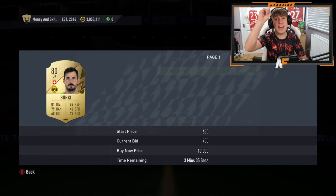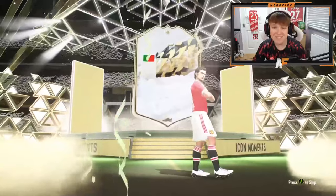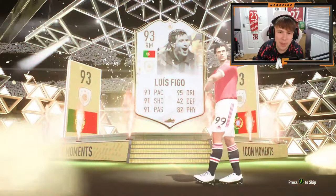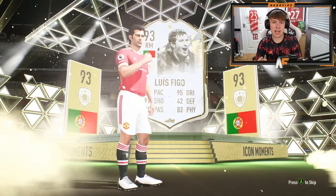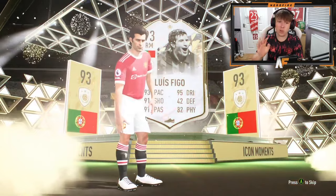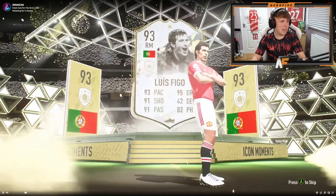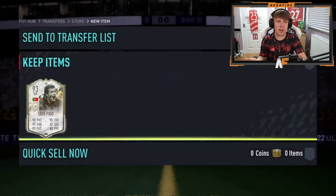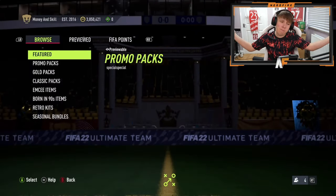All right, to end off the video we've got Aston's Icon Moments pack — fingers crossed it's good. My Henry is pretty damn solid so hopefully he can match or even beat that. Here we go — he's about to crack it open. Come on EA, someone good, someone big — good Brazilian attacker, who's this? 92 pace, 95 dribbling, nice shooting — it's Figo! I think that's pretty solid. He's got some strong links Portuguese-wise. Figo is sitting at a whopping 580k. Shout out to Aston — live streaming it on Twitch. Not the worst, definitely better than last week.